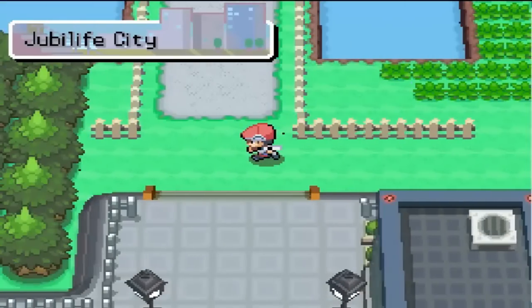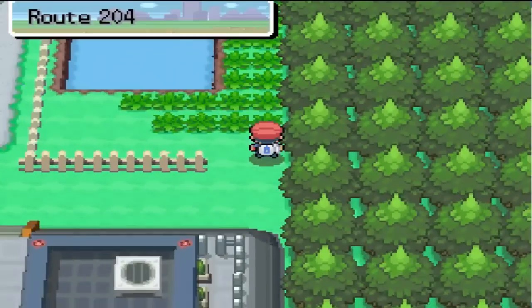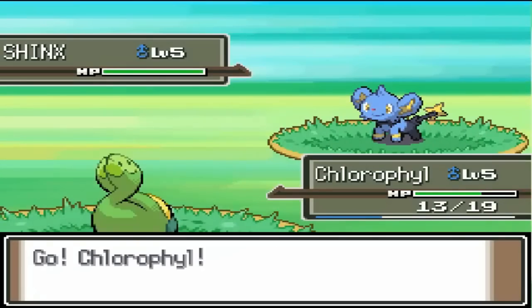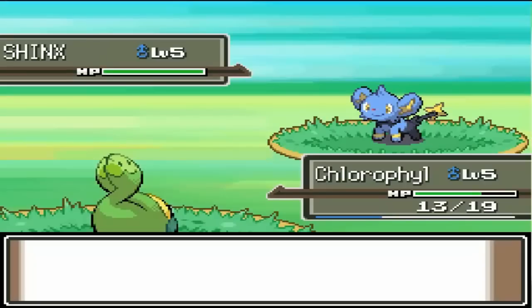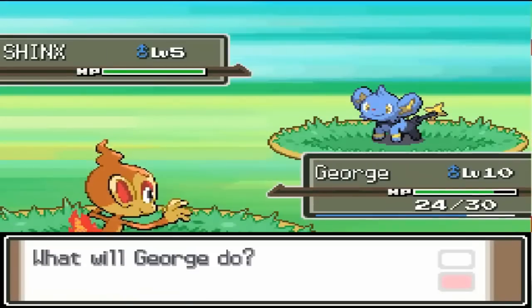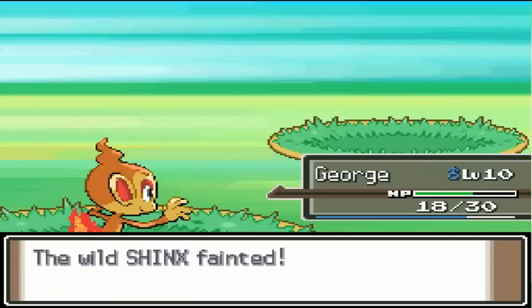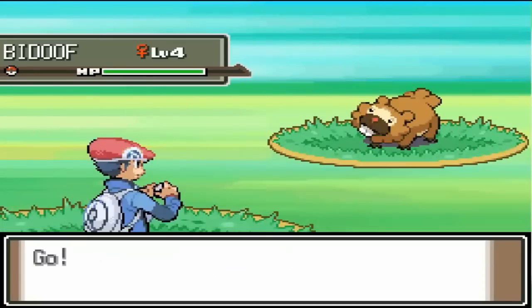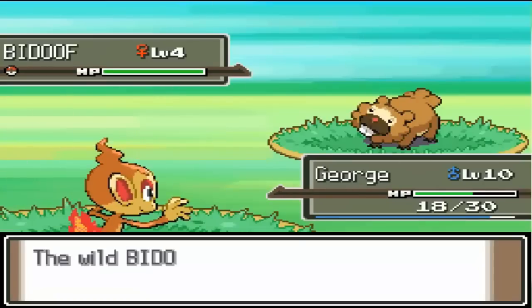Wait — I'm going to keep on training in here for a bit. I'm going to get Chlorophyll to level 6, I believe. Level 6 should be good enough. Chlorophyll will come in handy in the battle on Route 203. It's really difficult for me not to say who the battle is with — you guys must know by now, Platinum's been out for three years. But I'm going to keep it as a surprise for the purpose of this walkthrough.